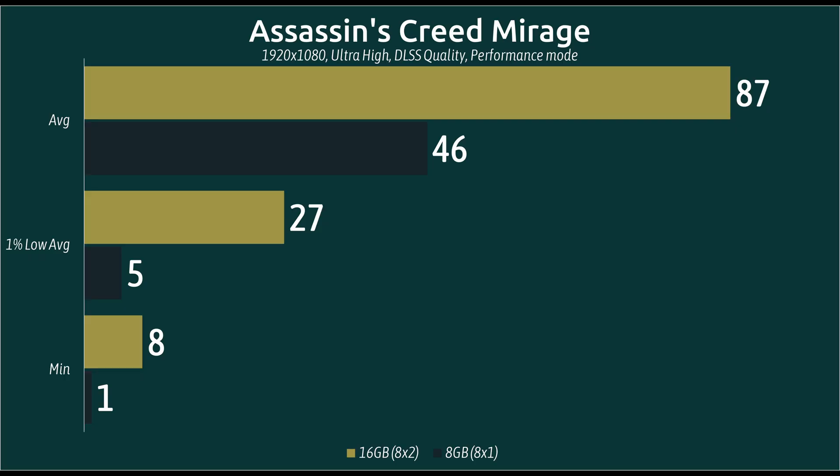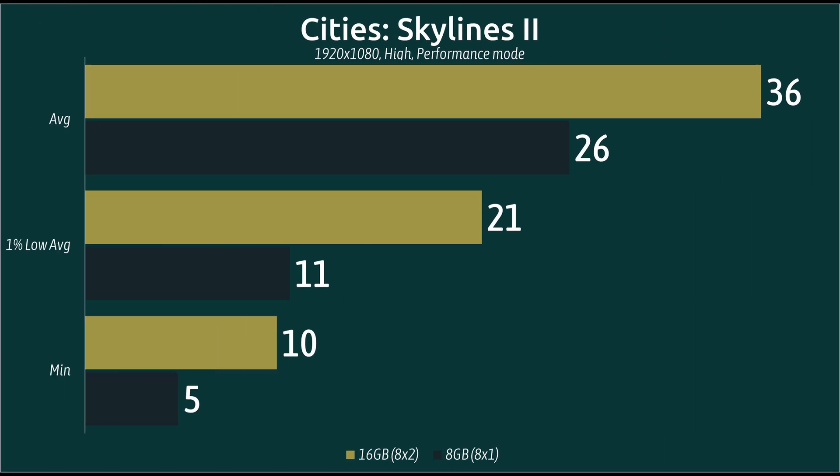We start off with Assassin's Creed Mirage. Keep in mind that all of these were done at 1920x1080 full HD resolution in performance mode. We get a nice big boost from 16GB of RAM in dual channel, nearly doubling the frame rates here, and also the averages.